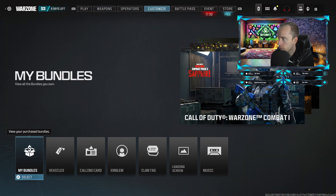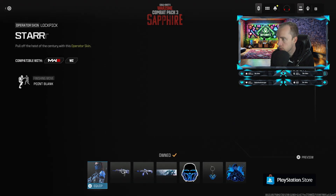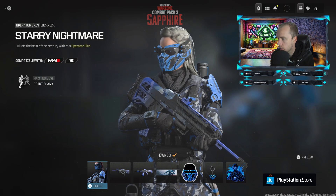Once you're in your Call of Duty account, just come over to the top into Customization, down the bottom to Bundles. Click on that. You'll see it here available in your bundles. Click on that, then you can equip everything that is in here.